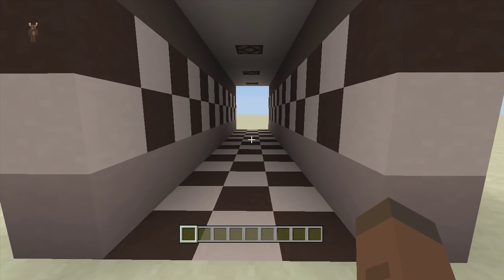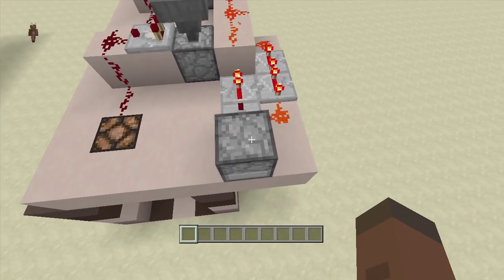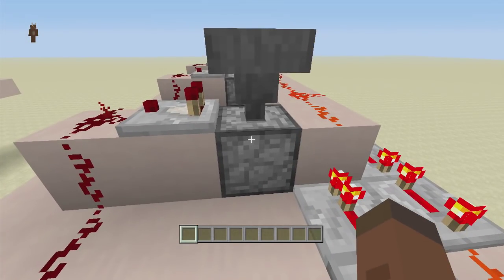Right up here, as you can see, I have three randomizers and a redstone clock. I'm also going to show you how to turn off the redstone clock because I know that can get a little bit laggy in worlds. These randomizers are the easiest randomizers to build - all it is is a hopper on top of a dropper.